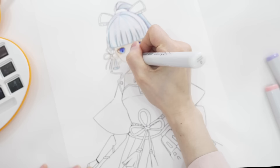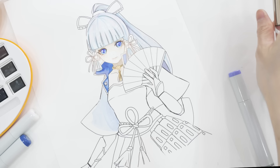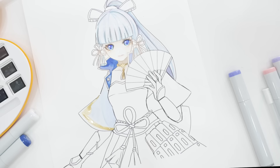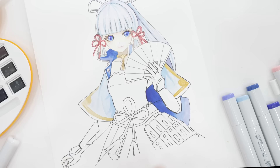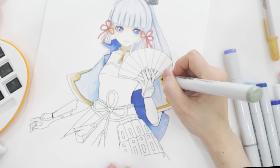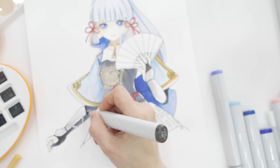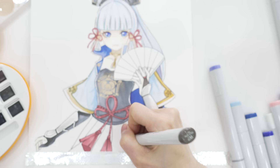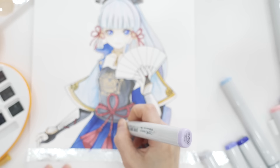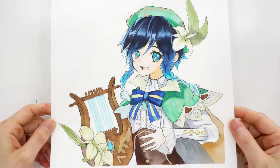I've been really interested in watercolors lately. Copic markers are definitely very easy to use and I love them, but with watercolors you can make any color you want — you can blend colors together and make them slightly darker or lighter. The possibilities are endless. I've been following many watercolor artists, but I'm still a noob. Hopefully I can improve a lot and learn new techniques this year.